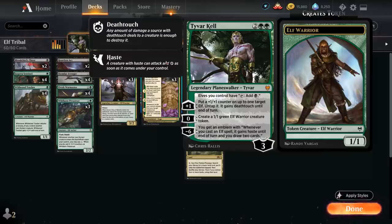The plus one ability puts a plus one plus one counter on up to one target elf, we get to untap it and it gains deathtouch until end of turn, so by untapping an elf we essentially add one more mana thanks to that passive ability. The zero ability creates a 1-1 green elf warrior creature token, and the minus six ultimate can be game winning, giving us an emblem saying whenever we cast an elf spell it gains haste until end of turn, and we also get to draw two cards.